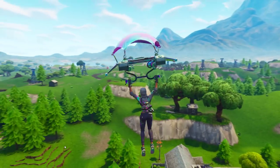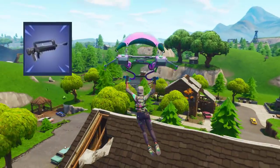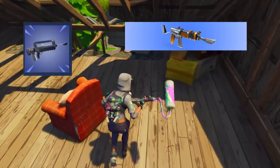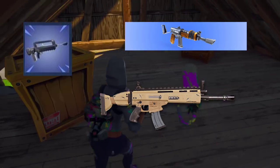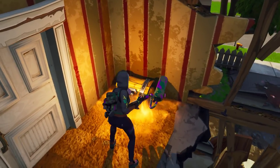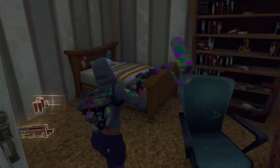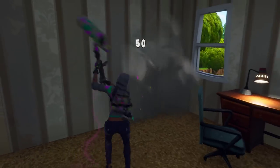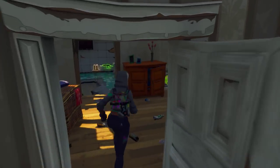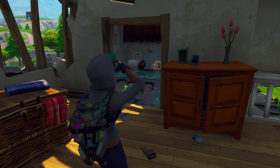Welcome to another Fortnite video. Today we're going to be talking about the all-new burst assault rifle and comparing it with a couple of other guns — the regular burst rifles as well as the Scar, which is notably one of the best guns in the game, if not the best. We're going to be talking about the different numbers, how much headshot damage it does, the reload time, and all that to determine whether it's better or worse than the Scar.